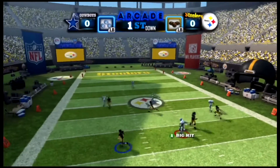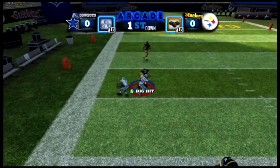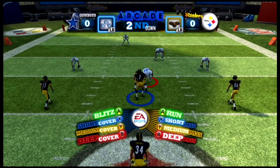Let's get straight into the action as the Steelers have the ball first. Big Ben's running to the left, throws it, breaks off one tackle and then breaks off another, and finally gets down. Wow, that was a very good play by him.